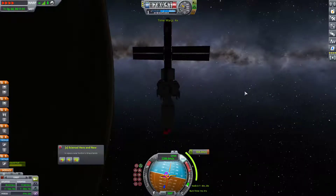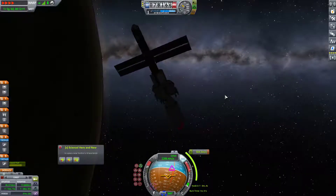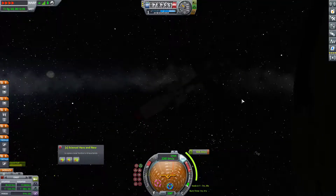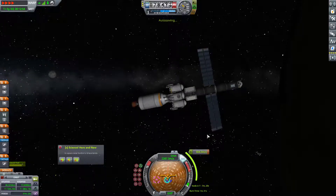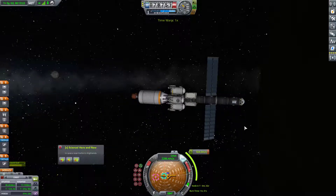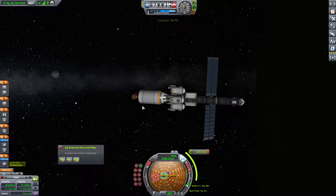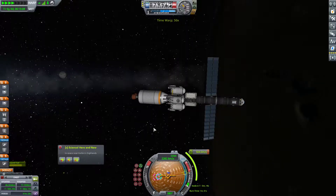Let's go ahead and physics warp this turn. We're actually going to be getting some light here in a moment, so we'll be able to see things, which is nice. Things have been very dark recently. We should physics warp, or even time warp would be fine, until T-minus - let's see here, 30 plus 20, 25 and a half seconds - so T-minus 55 seconds, call it 56-ish. Go ahead and warp forward.